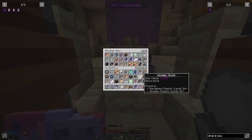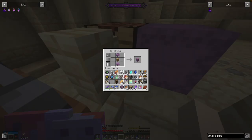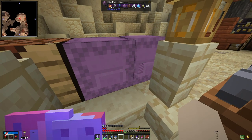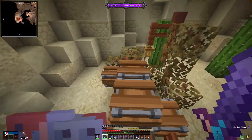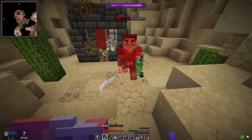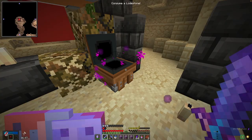We're getting way too full. We do have shulker shells, so what we can do is make a couple of chests, and now we have more shulker boxes and a bunch more space - and we can keep on looting. And we have filled up our elixir.